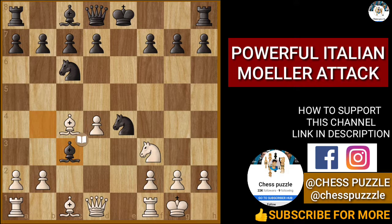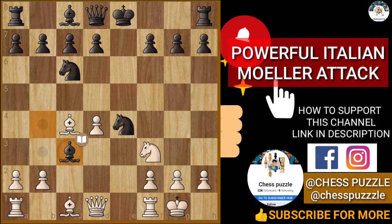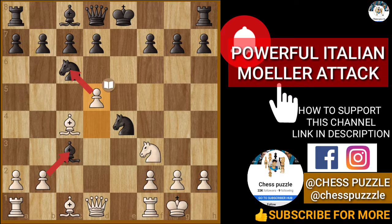Now let's see the other line. After this knight capture, this pawn capture can also take place — but before recapturing the pawn, you can obviously capture this. After this knight capture, if black does this it is a trap because the queen just forks the knight and you are winning. So this is not possible, but before recapturing the bishop we have a wonderful idea.